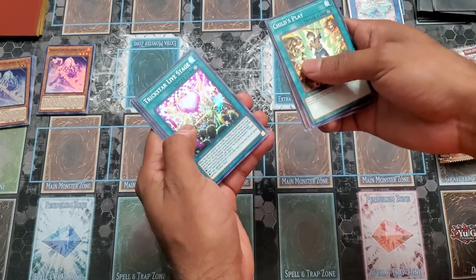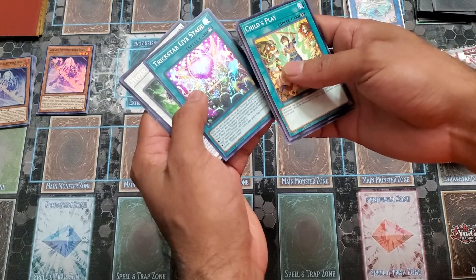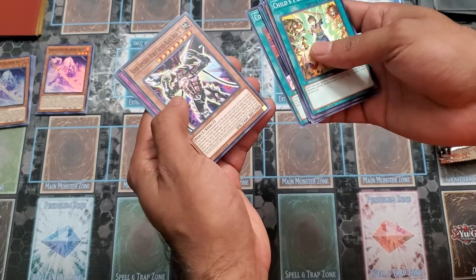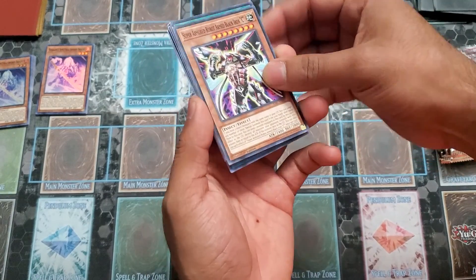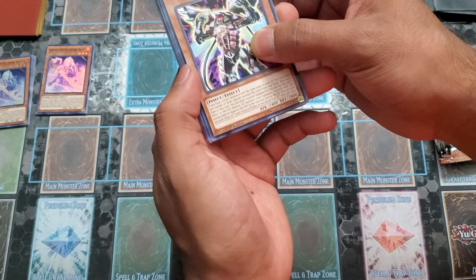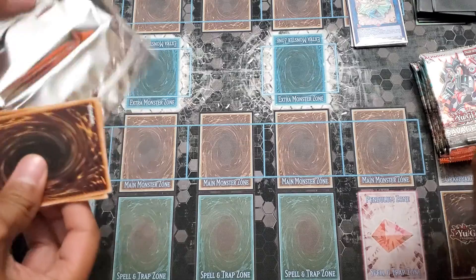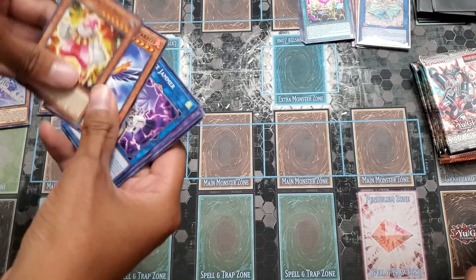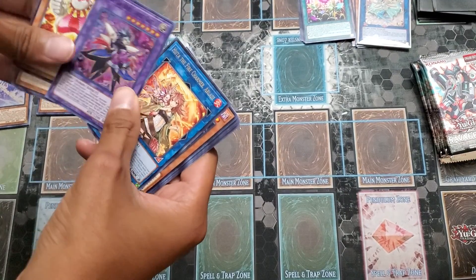Oh, a Trick Star Life Stage — I know it's not worth much and I'm not too sure, I think this one actually got put up to one. I'm not too sure why, I need to look into that. But I'm actually building an Insect deck and this could be a great addition. Super Armored Robot Arm Black Iron — that's a mouthful. Let's see if we can get a third one, let's see if we can get a Playset of the lobby. We got the Trick Star — not bad though.